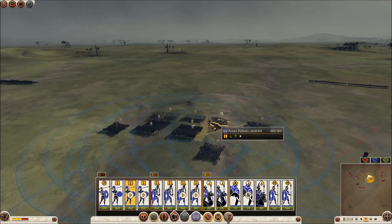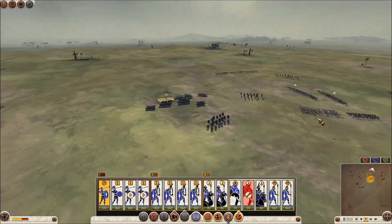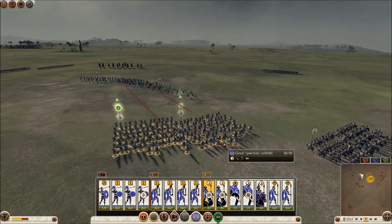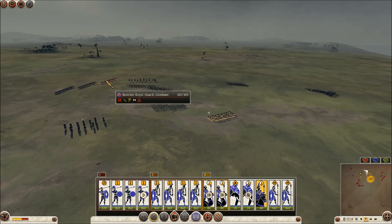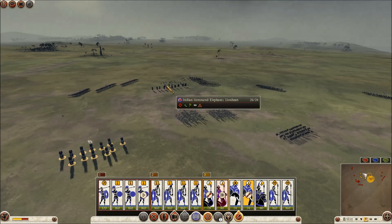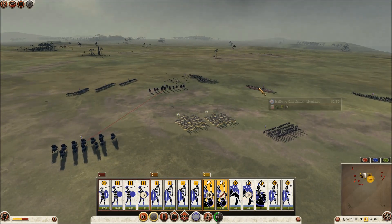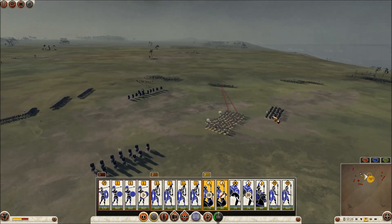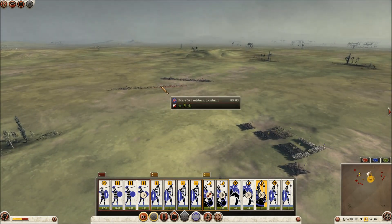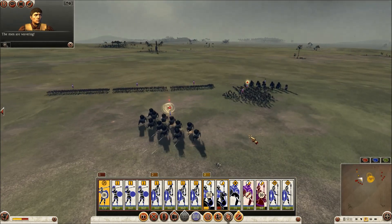I'm just forming my guys in a little turtle formation with everyone facing outwards. I notice him shooting at my elephants, which I don't like — I want to keep my elephants — so I charge my camel warriors in. Then I notice his elephants are coming, so I pull my camel spearmen back. I decide it would be a good idea to send my elephants in to counteract his elephants, though that probably wasn't the best thing I could have done at that point, because now he's sending all his cavalry in with fire arrows.